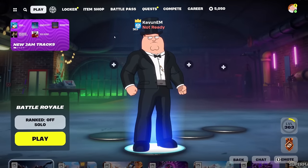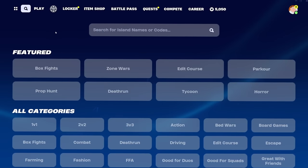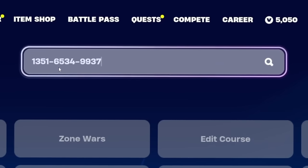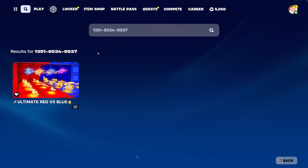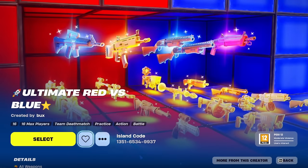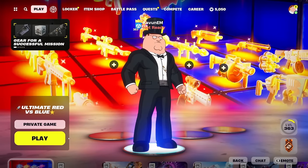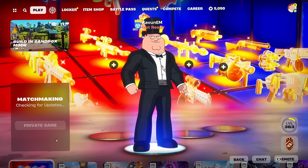Okay, now let's get straight into the video and show you this insane no-timer XP glitch. So from the main lobby of Fortnite, click on this little icon and from this page, paste in this code over here, which is 1351-65-34-99-37. Once you type in that code, click on this map right here. You can heart it from here to use the XP glitch later on, and then click select. Then simply make sure it's set to private and then just click play to make your way inside the map.